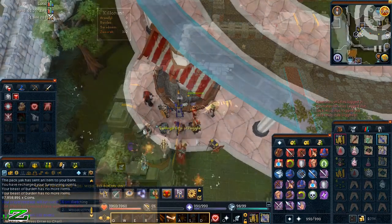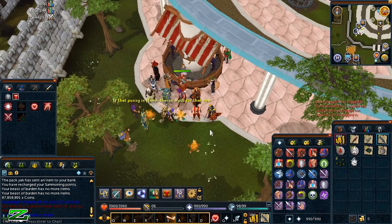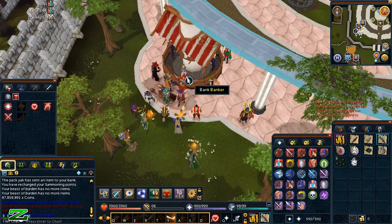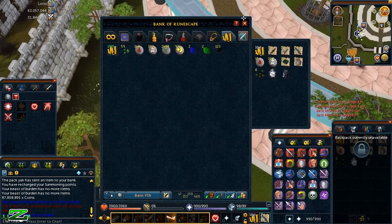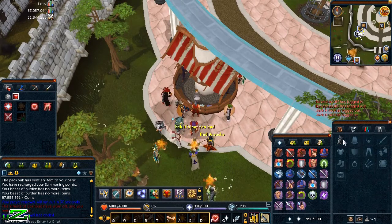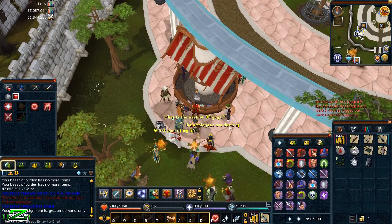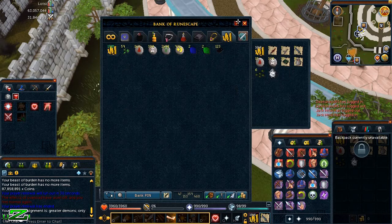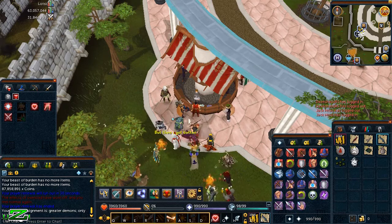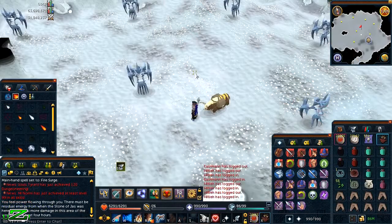I'm here at the GE. I managed to get around 120 KC that Zamorak trip. I'm going to hold off on selling the loot until I finish the slayer task — I have 111 Zamorak kills left. Each Zamorak kill gives three slayer assignment kills because two of the three minions count as Greater Demons and one counts as a Lesser Demon. Once I finish the task I'll sell all the loot, but for now I'm moving on to another boss.